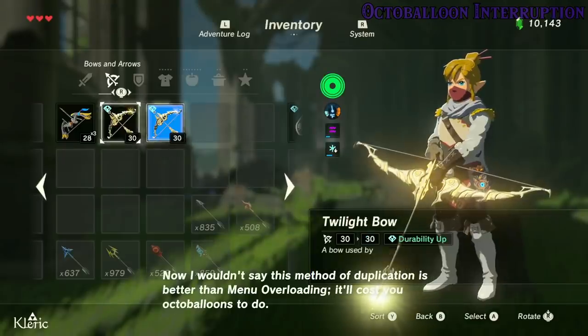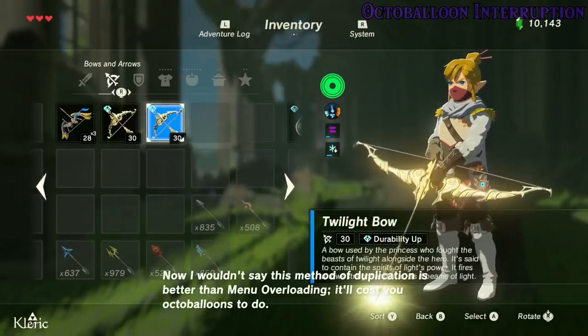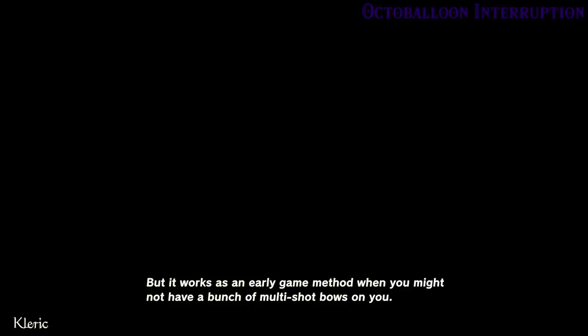Now I wouldn't say this method of duplication is better than menu overloading — it'll cost you octoballoons to do — but it works as an early game method when you might not have a bunch of multishot bows on you. Here's how to perform it pretty consistently.